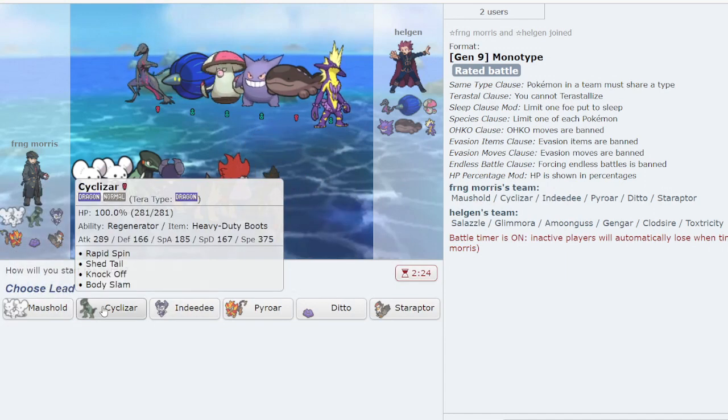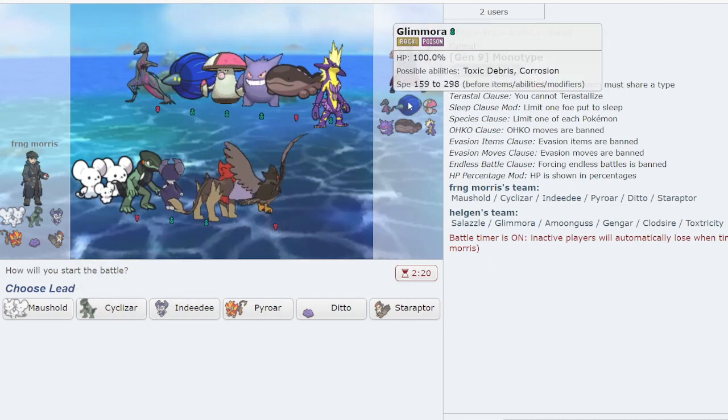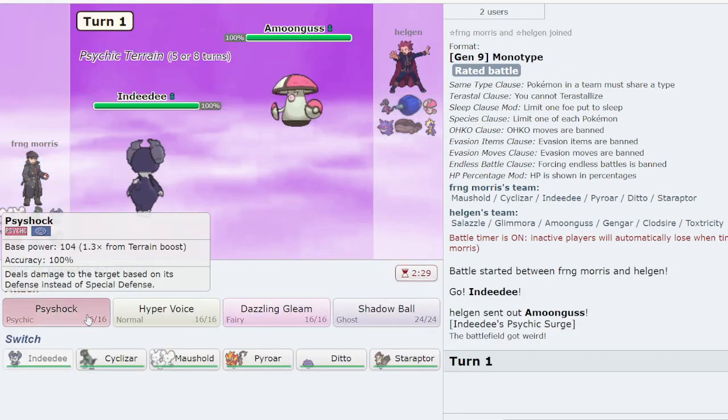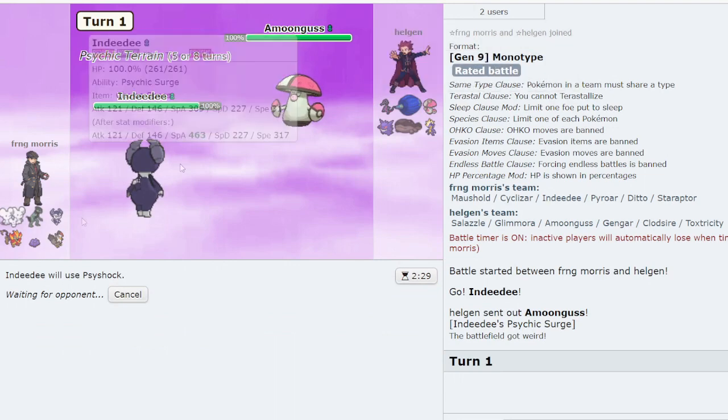One more game to show the futility of Normal. I'm dropping ELO on this account from the 1500s, but this hyper-offense team should theoretically be better. Against Fairy, Amoonguss is probably leading, so I could lead Specs Indeedee which actually does well there. Either way, it's clear Normal struggles even against lower-ladder players. It's a tough type to make work, no matter how you build it.